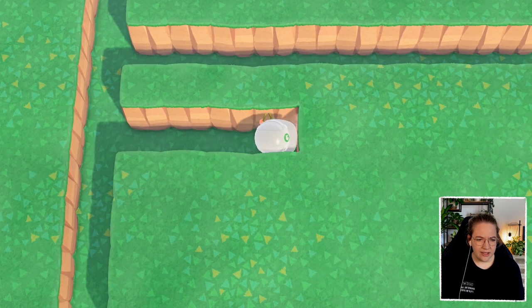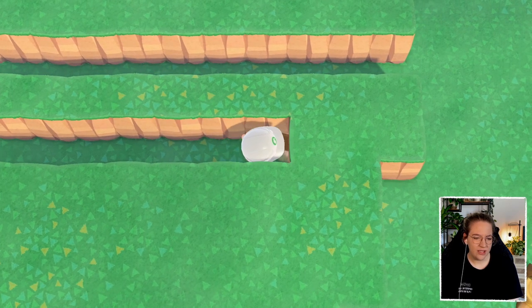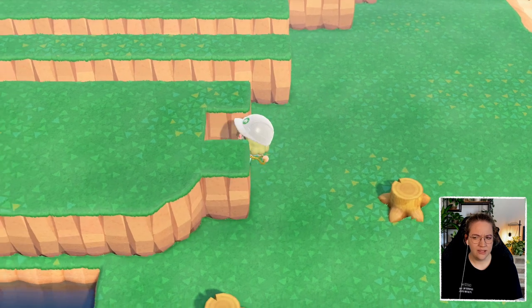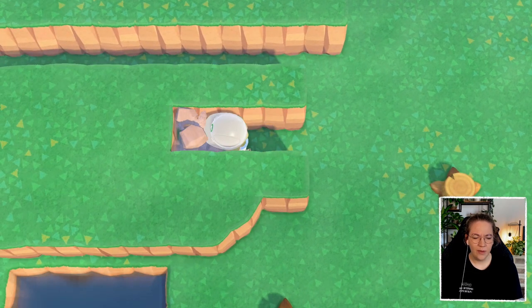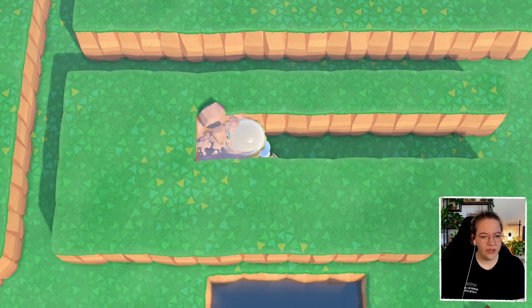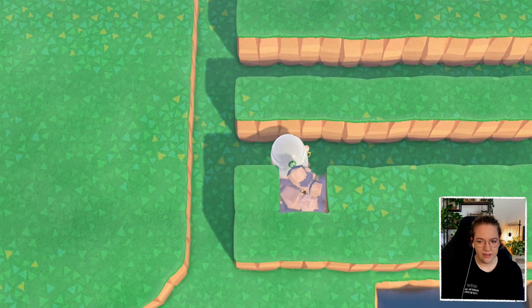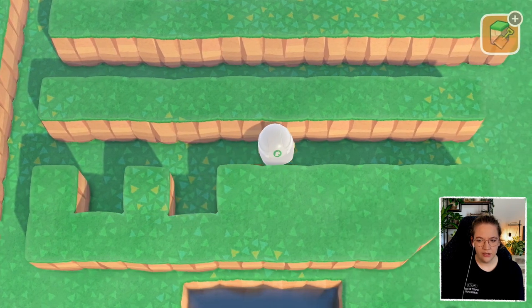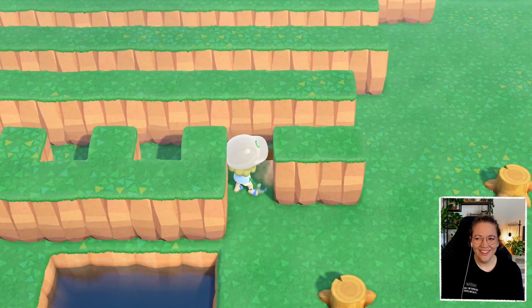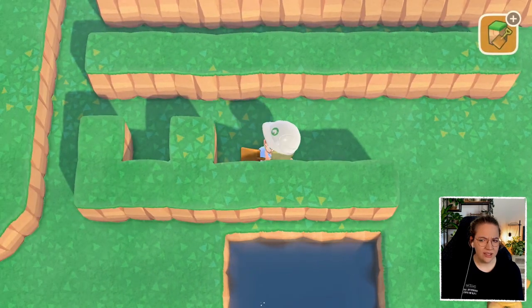I don't know how the priority works. I think you could always get the wasps, so if you have only five trees you'd get five wasps and nothing else, and maybe afterwards you get the items, with bells being the lowest priority. If you don't have room for them you might not get the bells. We might just put up the 17 trees and see if that works out. Since this is a double stripey thing I'm just going every two tiles.